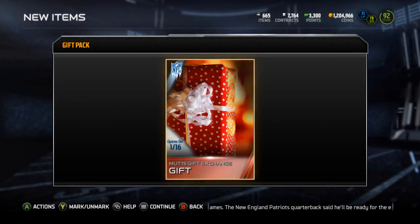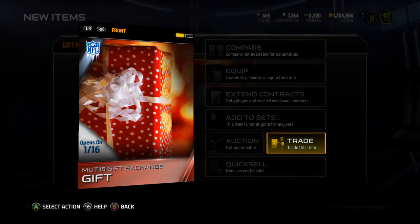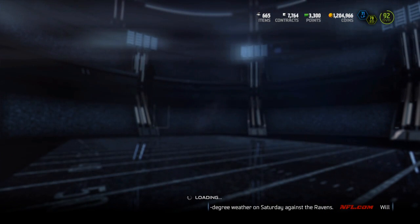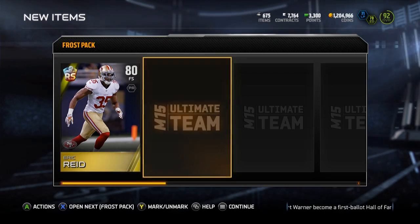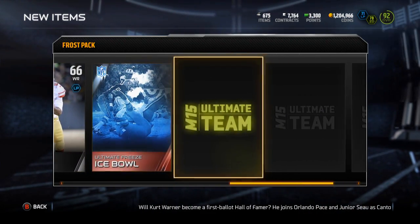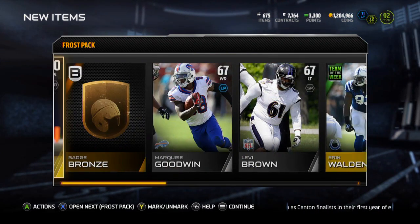Opening up this gift pack — they're all opening on January 16th, probably a badge. I don't see the hint so I'm not sure what that is. Next Frost Pack starting off with Eric Reed Rising Star, Eric Walden Team of the Week, Ice Bowl collectible, Stephon Gilmore, bronze badge, and bronze badge.